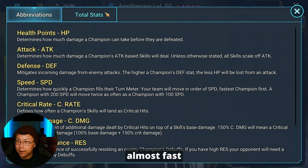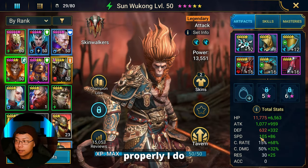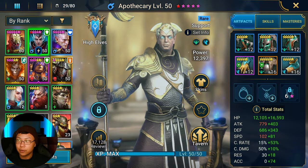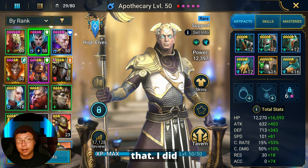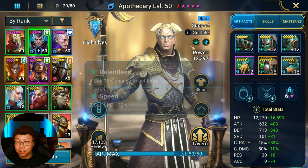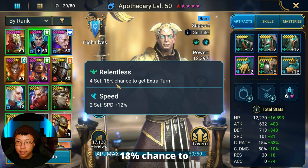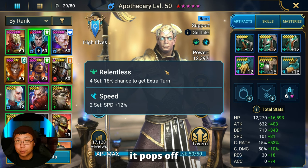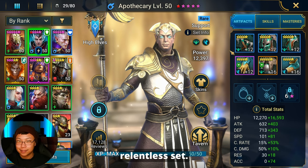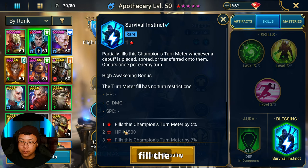Apothecary is almost fast enough to go faster than Sun Wukong. Sun Wukong is going at 190 right now. For my arena team to work properly I want Apothecary at 191, ideally 192, and once I get the gear I'll do just that. I took a note from Gavin who built his Apothecary in a Relentless set — it gives an 18% chance to get an extra turn. It used to be 23%. When it pops off it's great, and Apothecary is already naturally fast, so it's a fun and effective set. I also pulled a blessing on him and we're going Survival Instinct to fill the champion's turn meter.